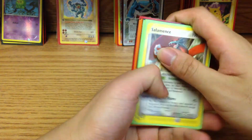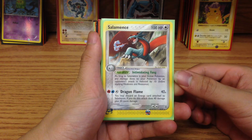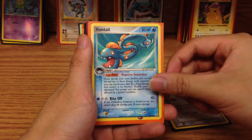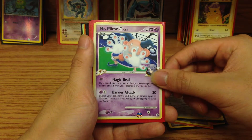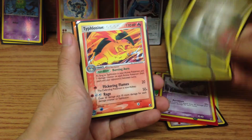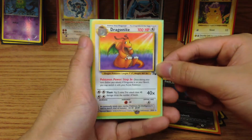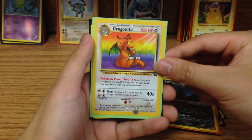In this pile of non-First Generation cards, or at least the non-First Generation packs, we have Salamence, Magneton, Gorebyss, Chansey, Huntail, Stantler, Kecleon, Mr. Mime — a gift from a friend, pretty thankful — Lugia, Energy cards, Metal Energy cards, Typhlosion from the theme deck, Aggron, Dark Houndoom, Dragonite — this one is non-Holo and not First Edition, so considerably less valuable, but still love it.